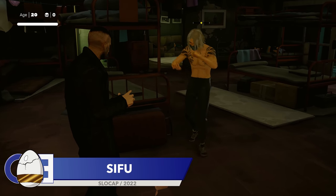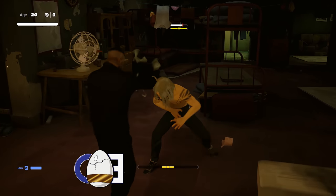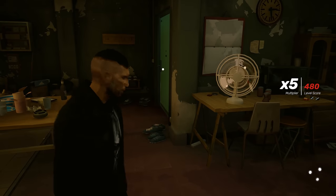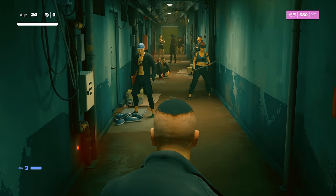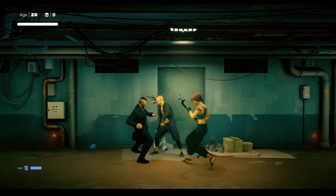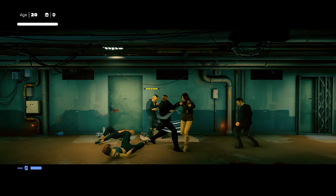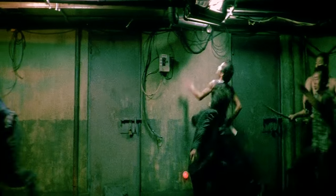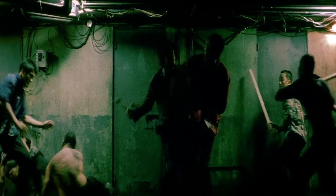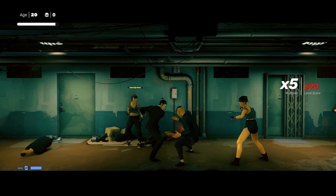Sifu is a game that is heavily inspired by martial arts movies, both new and old. There is one area in particular that references one of the best martial arts movies of recent years. During the Squats level, you can find a corridor fight scene which is a reference to the amazing corridor fight scene from 2003's Oldboy — which if you haven't watched in full, you really should. With the ability to mod Sifu to change your character's appearance, you can make this scene look even more like the film by giving your character the Oldboy suit.